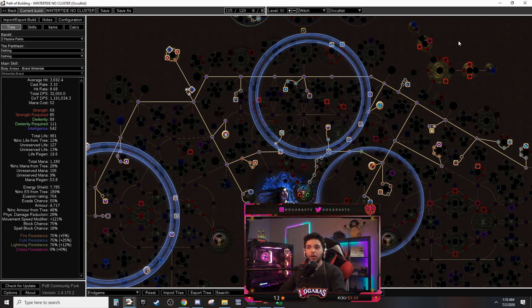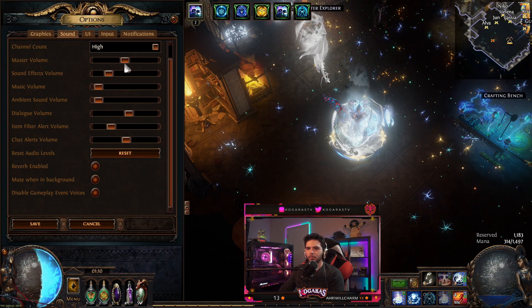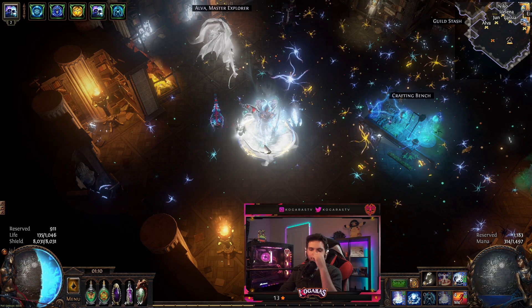The build got cheaper because we don't use any cluster jewels — I used to spend so much money on cluster jewels trying to make the build work. At the end of the day I made all my money back by selling my cluster jewels.